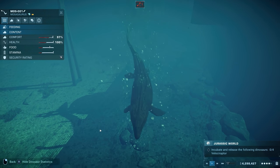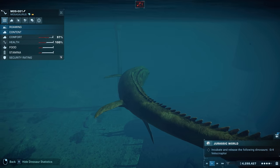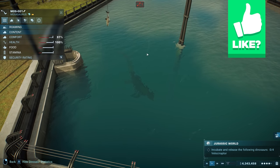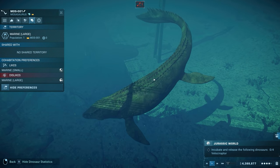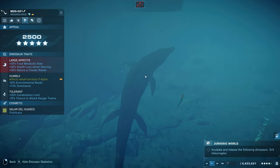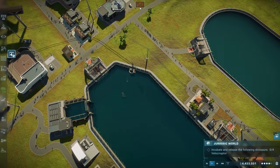Welcome back to Jurassic World Evolution 2 in Chaos Theory mode. Last time we made a mosasaurus and set up a shark feeder for him. He's got a large appetite trait, so he actually needs more food — which is entertaining whenever he goes over and eats a shark, just like you saw in the intro.